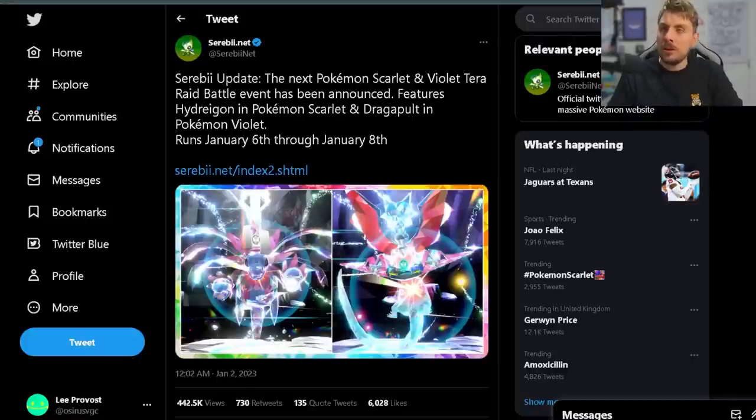The seven-star Cinderace event has just ended, but we've just had a brand new announcement for the next Tera Raid event in Pokémon Scarlet and Violet. This coming weekend, starting the 6th of January, we're going to be getting a new pseudo-legendary in our copies of Scarlet and Violet. This event will be running from Friday the 6th until Sunday the 8th, featuring Haxorus in Scarlet and Dragapult in Violet.